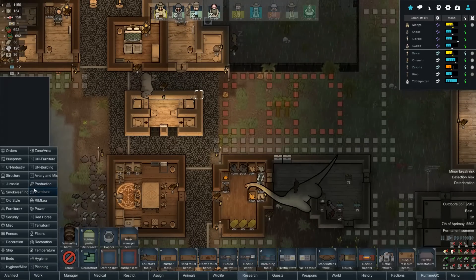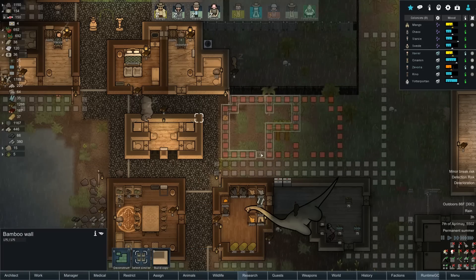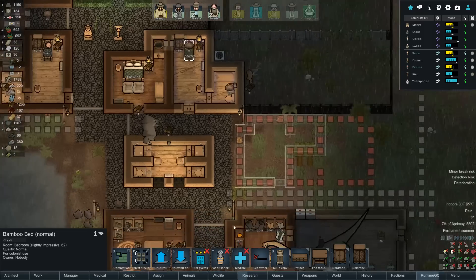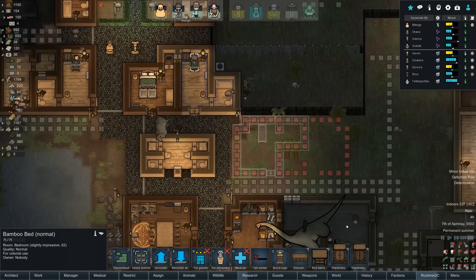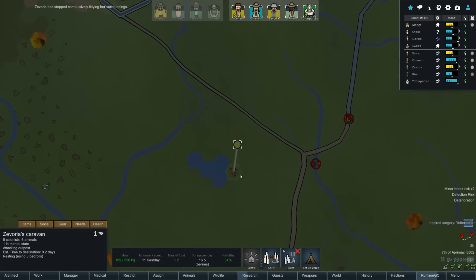Let's turn on planning mode and throw in the bamboo walls for Yotter's room — with a bamboo door, beautiful. We'll just make one room for now. At least he gets his own private room. Do we have any extra beds? We'll have to make some — bamboo bed, and build a copy right there, that's for Yotter when he comes back. Cooling is back to freezing at 20 degrees, which is nice. Inspired surgery on Yotter — might need that in about six seconds as we attack these five guys.